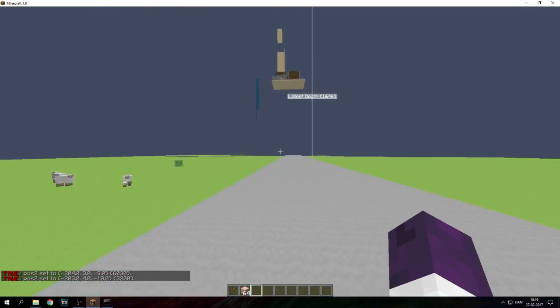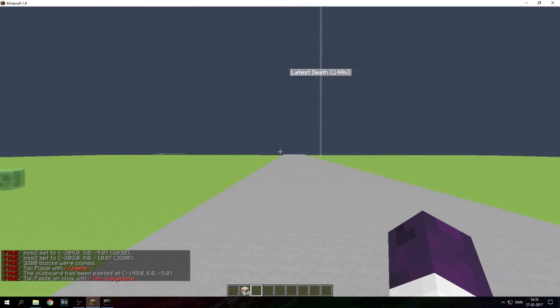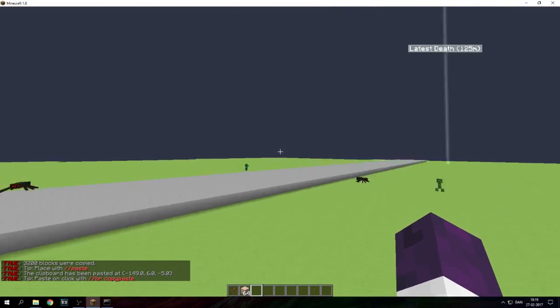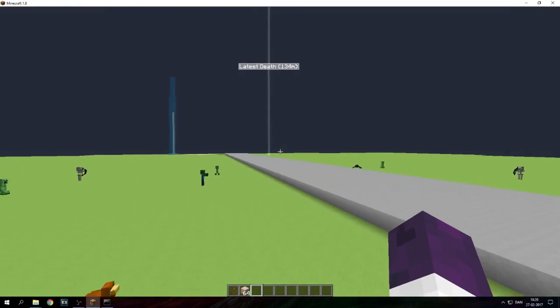Something went a bit wrong there. Let me see — you set the two positions, then do slash copy so now you have that in your clipboard. Now you can paste it in. You want to make sure that it is actually the right one, and when you paste it in it should come up with the platform.